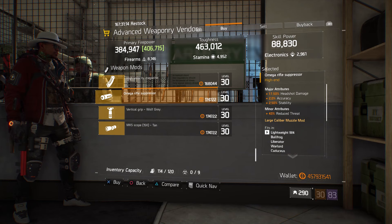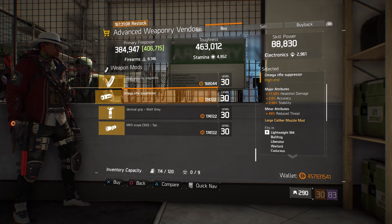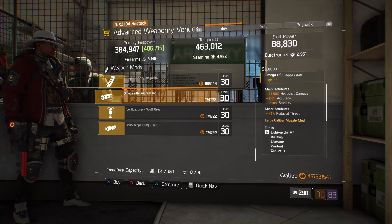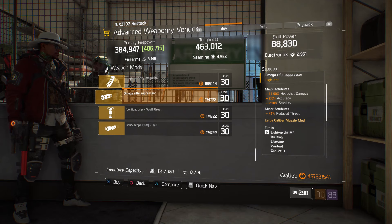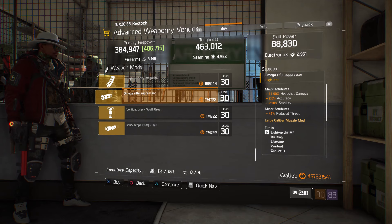For our next gear items, still at the base of operations — head to the advanced weaponry vendor. They have an Omega rifle suppressor for those guys that are good at landing hit shots with their ARs. This particular one has 17.50% hit shot damage, 2% accuracy, and 2.50% stability.